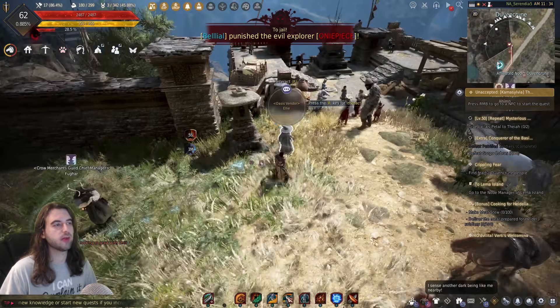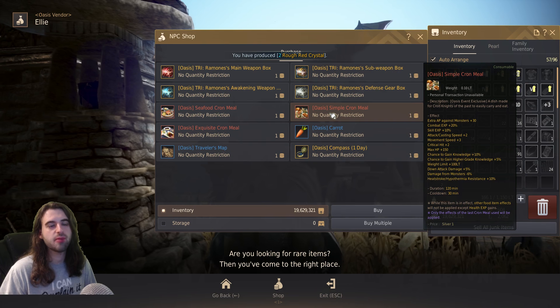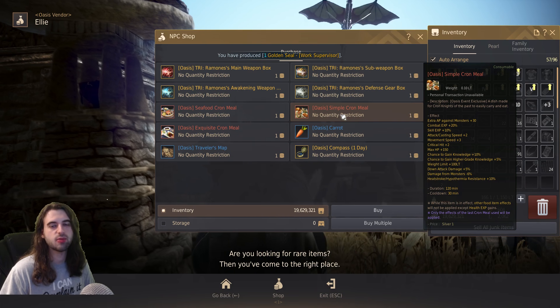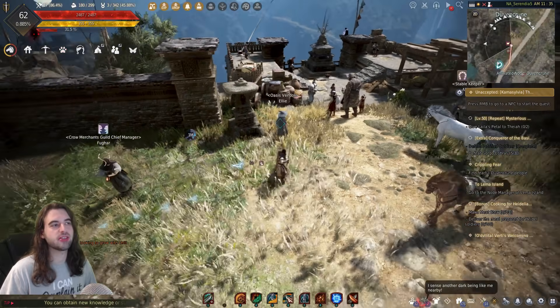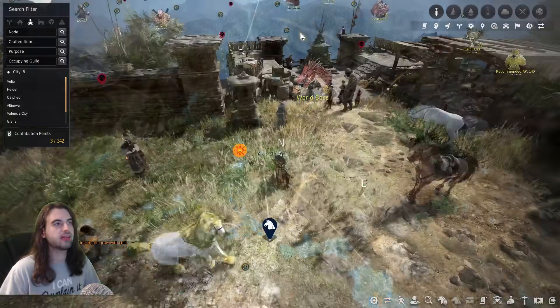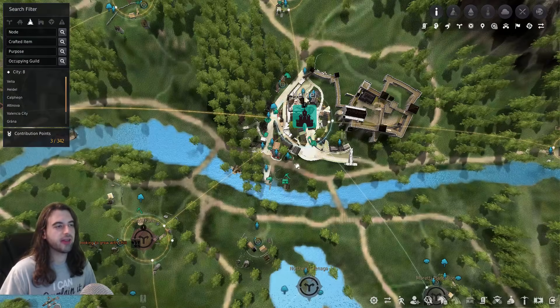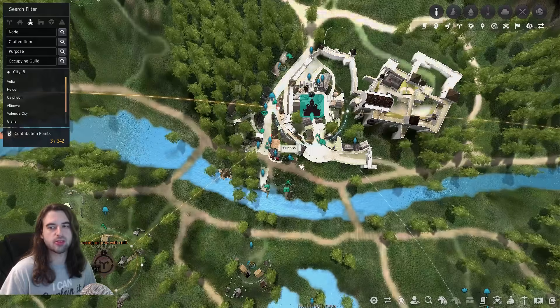Simple Kron meals can still be purchased from the Oasis Vendor right now for one silver apiece. They provide you a 30 AP bonus, combat EXP buffs, attack speed, crit hit, and all those different things. You're going to want to make sure to pick up a few of those. The Oasis vendor is located near the Stable Keeper in every major city. If you are in Heidel, the Oasis vendor is located right next to the Stable Keeper, just below the Heidel icon on the map.